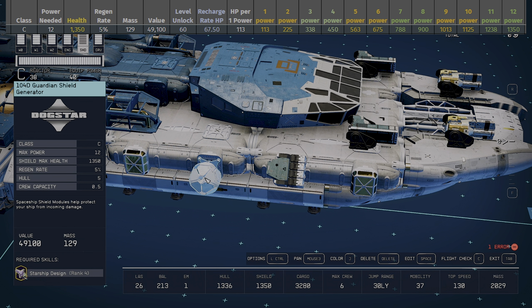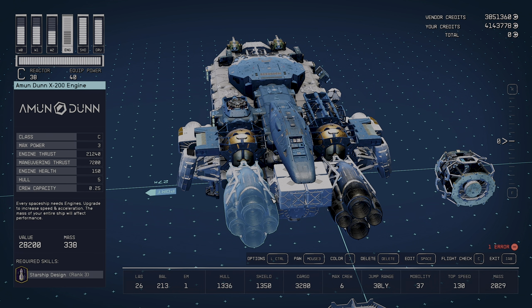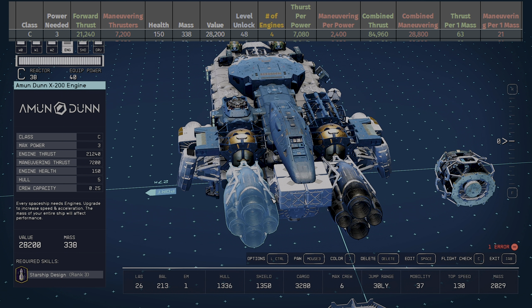The shield is the 104 Guardian Shield Generator — fourth highest health at 1,315, a 12-bar Class C shield with 5% regeneration and mass of 129. It's the most expensive shield in the game at 49,100 credits, tying for the highest level unlock at 60. A very solid shield on the Vista Mark 3.